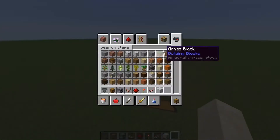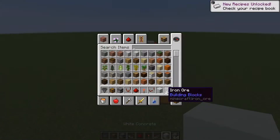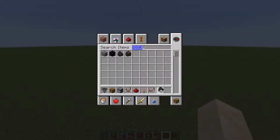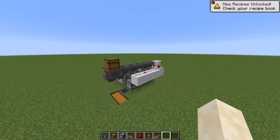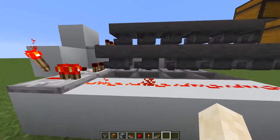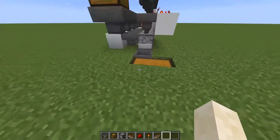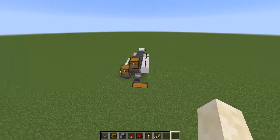I'm going to show you just how this works before we get into it. So you put the thing you want to smelt there, and then you put in the fuel there. And then it will automatically distribute the fuel and the thing you want to smelt into the furnace with the help of this redstone mechanism. And then it will automatically come out here when it's done. So it's really efficient.